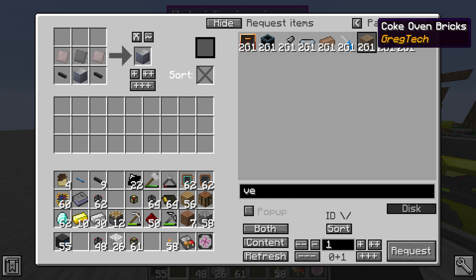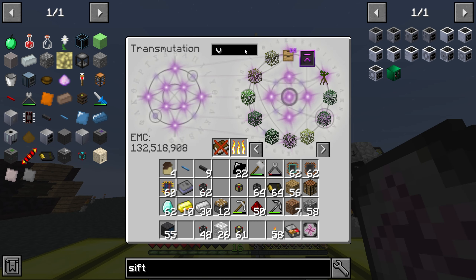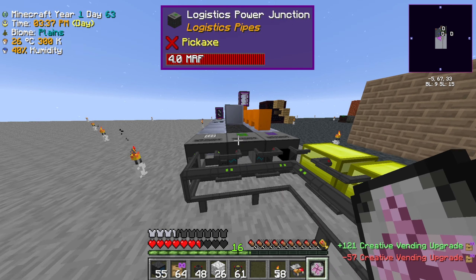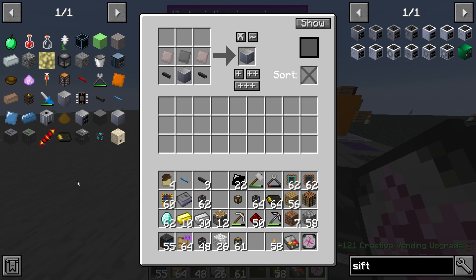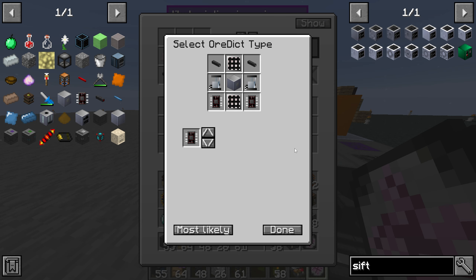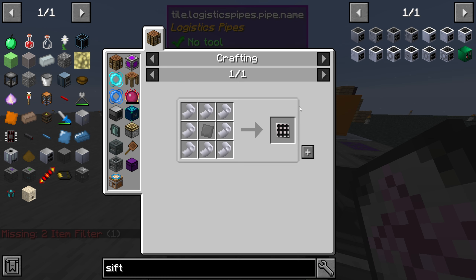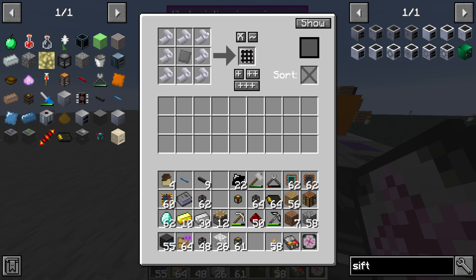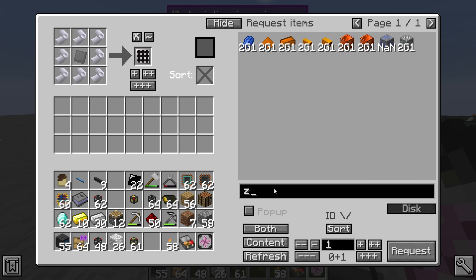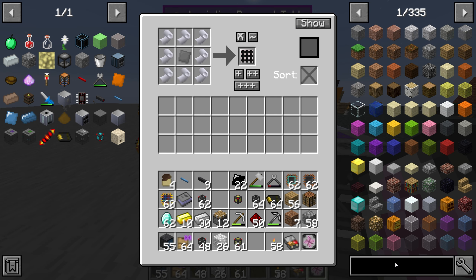Can I quickly request the vending upgrade? I don't have the crafting vending upgrades — I totally forgot about that. I have to grab them from in here. Now that we have that, I should be able to request a sifting machine. It's still gonna say we don't have two item filters, but it should get all the other things. To make item filters I'm gonna need more steel plates and zinc foil.